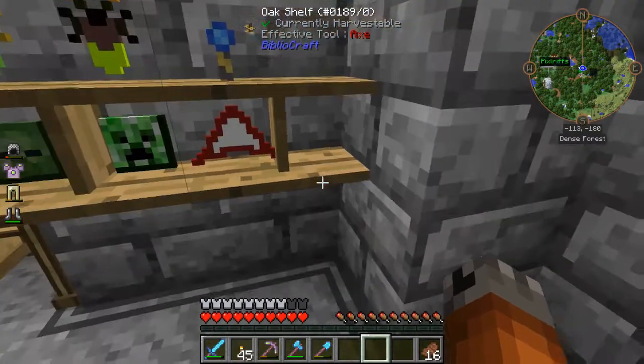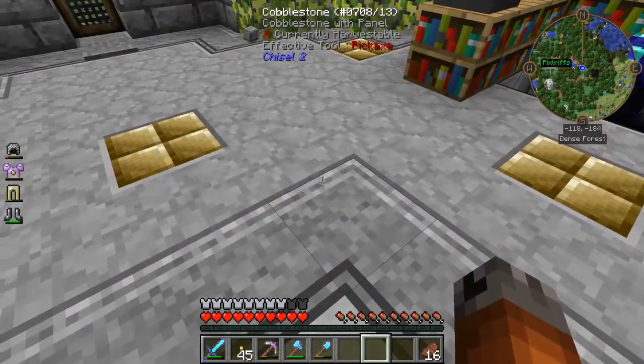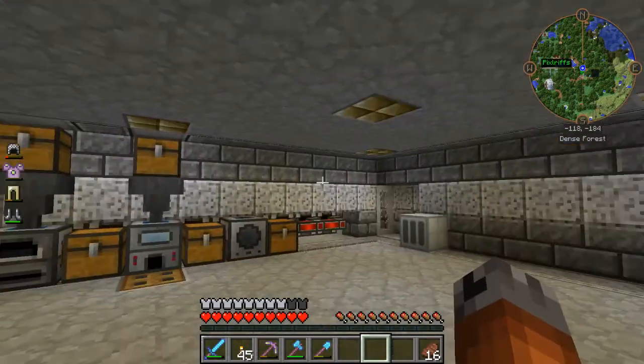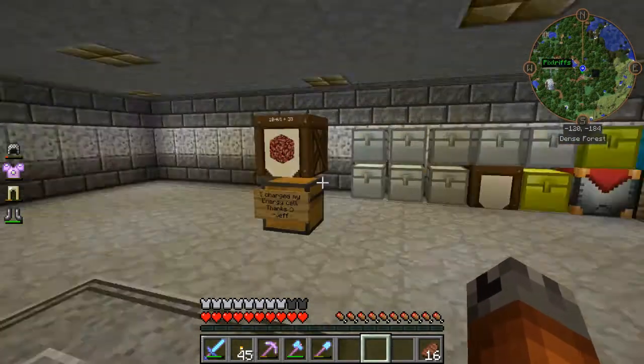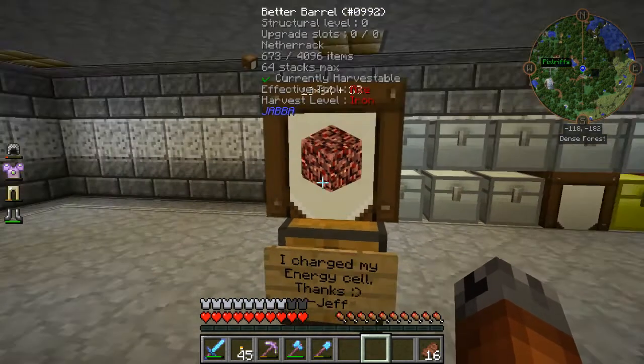If you saw my last video, there's the glider. The jetpack and stuff is being used for a secret project which I cannot mention at the time. My buddy Jeff — look what he did — charged my energy cell.